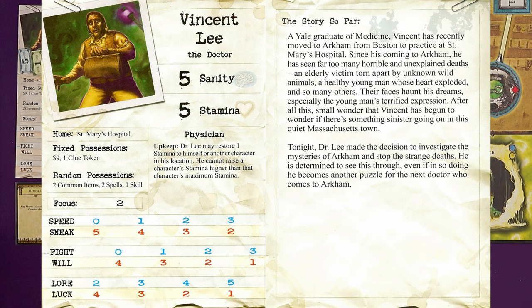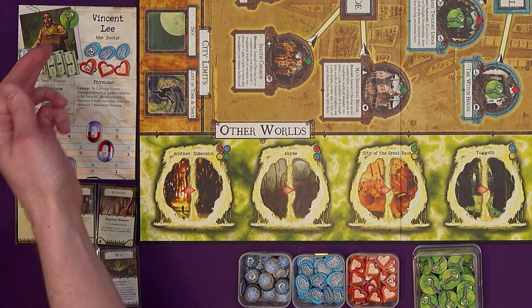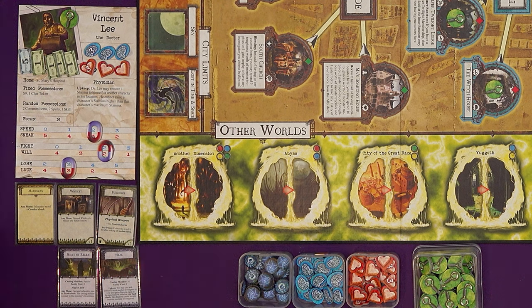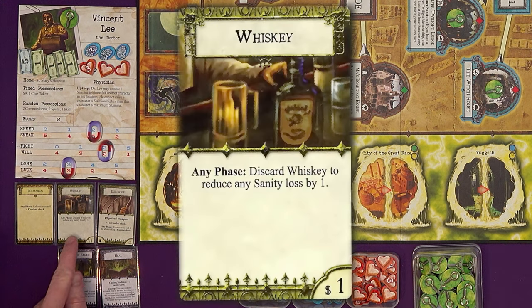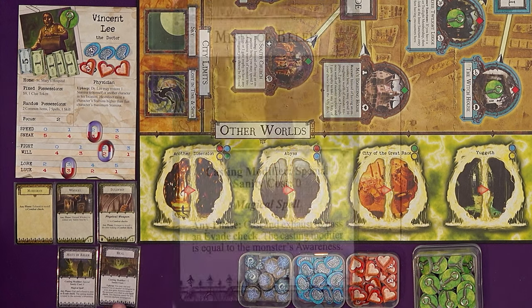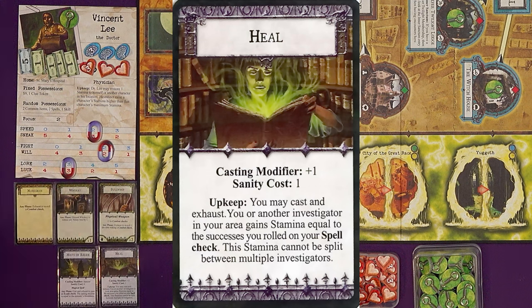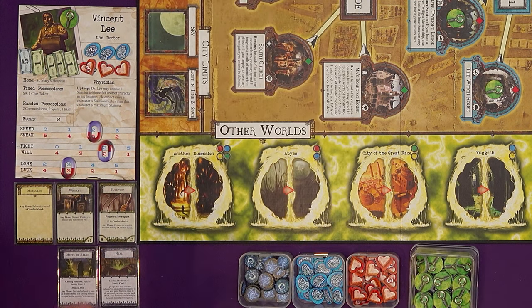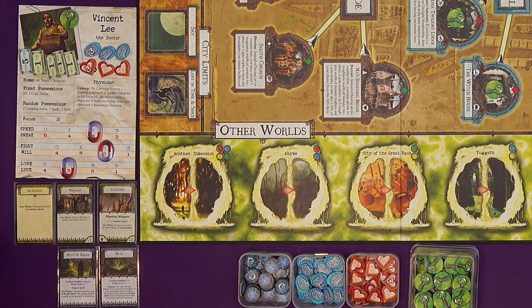Tonight Dr. Lee made the decision to investigate the mysteries of Arkham and stop the strange deaths. He is determined to see this through, even if in doing so he becomes another puzzle for the next doctor who comes to Arkham. Vincent starts out in St. Mary's Hospital with nine dollars, a clue token, five health, and five sanity. His random possessions include a marksman skill to reroll combat checks, whiskey to reduce sanity loss, a bullwhip for combat, Mists of Releh to pass evade checks, and a Heal spell. His special physician ability lets him restore a stamina to himself or a nearby character during upkeep.